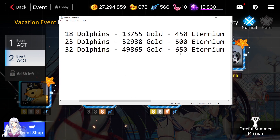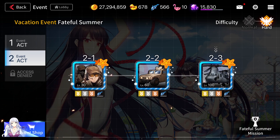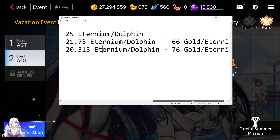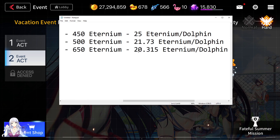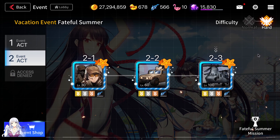Even though you're spending more ethereum farming the last stage, you're actually consuming less ethereum per reward at 2-3 compared to 2-2 — there's not much of a difference. I hope all of you are able to do 2-3, but if you can't, consider doing 2-2. In terms of return per ethereum per dolphin, it's 20.3 versus 21.7, not a huge difference. In terms of gold though, you get more gold per ethereum at 2-3, which is highly recommended.